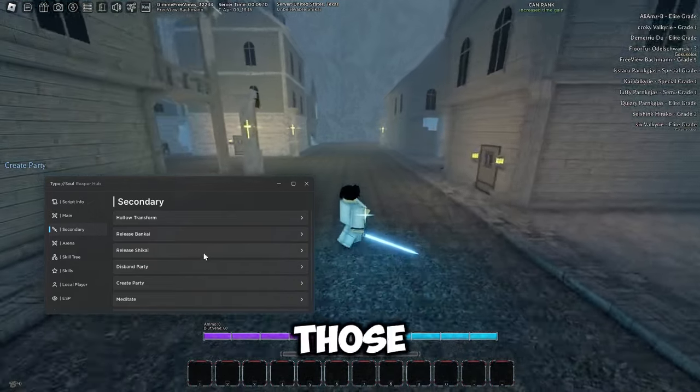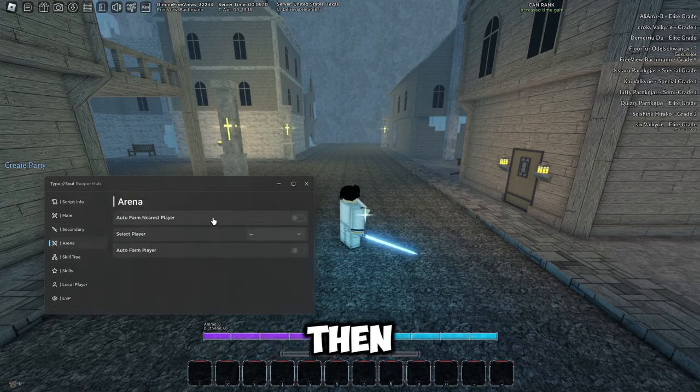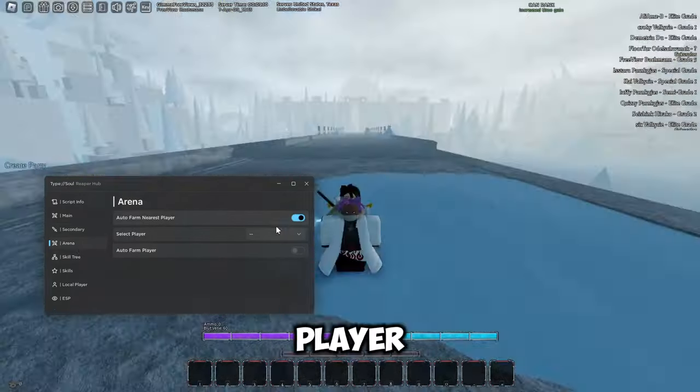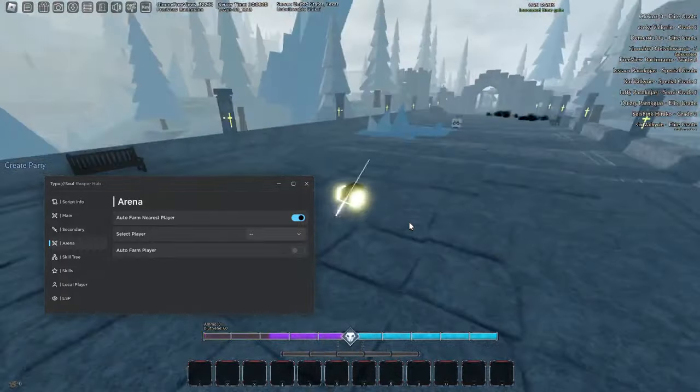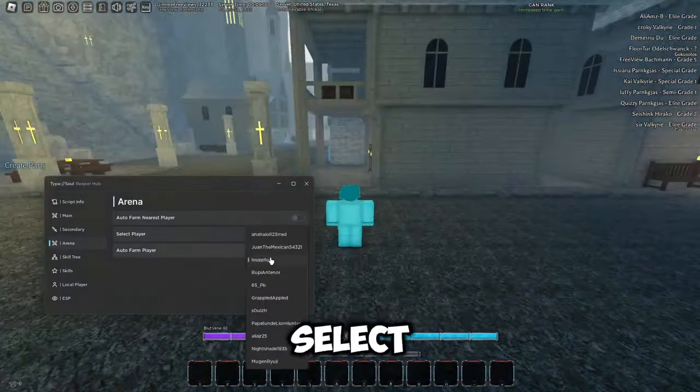That's great for farming. In the second tab we've got hollow transform, Bankai, Shikai — not really sure how to pronounce those. Then we've got spawn party, create party, meditate, and purify. Then there's an arena section where you can auto farm your nearest player, though it's getting a little bugged out, or you can select a specific player.